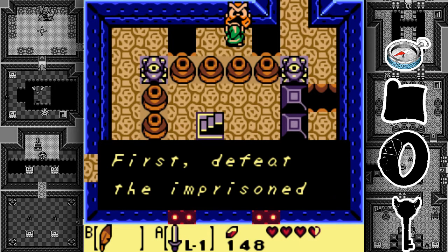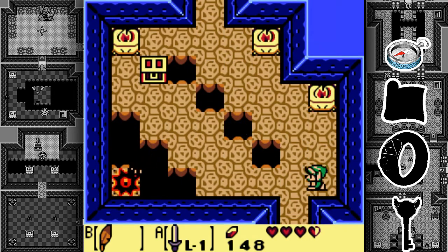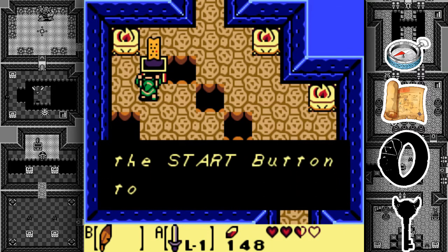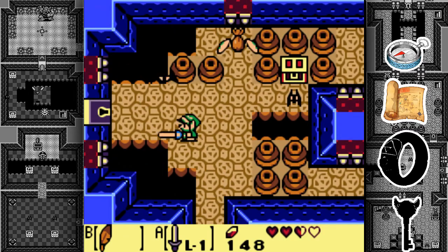This is very important — the owl statue hint says: 'Defeat the imprisoned Pols Voice last, Stalfos last.' Actually, it's a hint for a room later. That creature over there we really can't do much about for now, so just ignore it. At last we get the map! If you look at the map you'll notice it's shaped like a bottle — that's what they were going for, since it's called Bottle Grotto. They tend to make dungeons look like their name, and they do a good job.